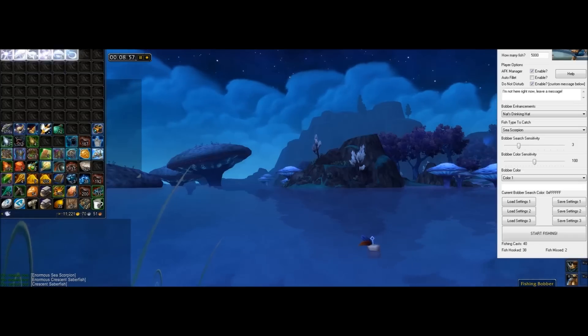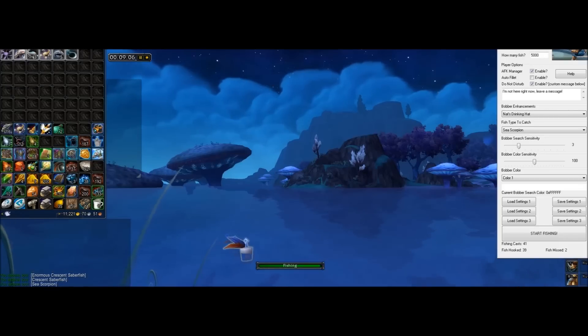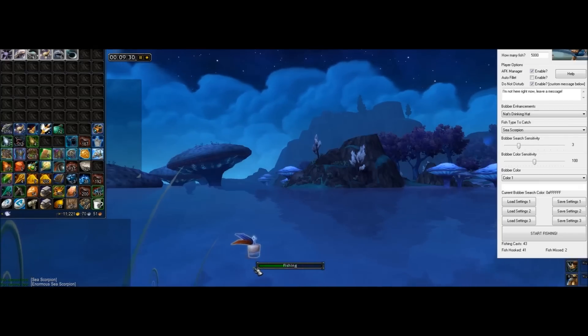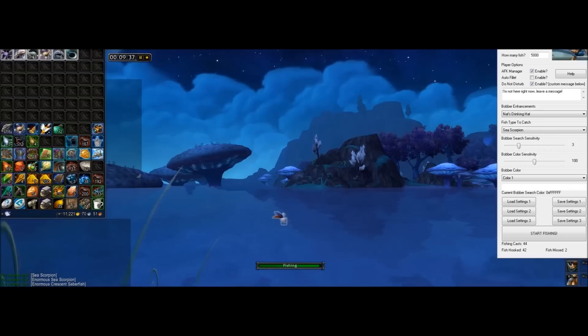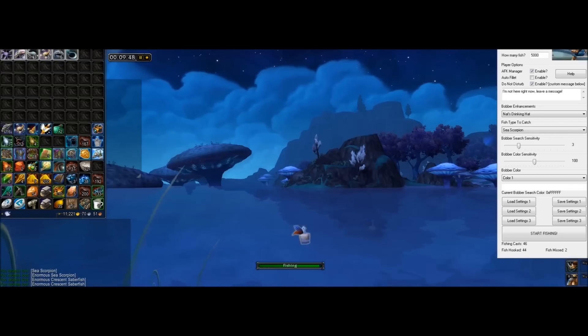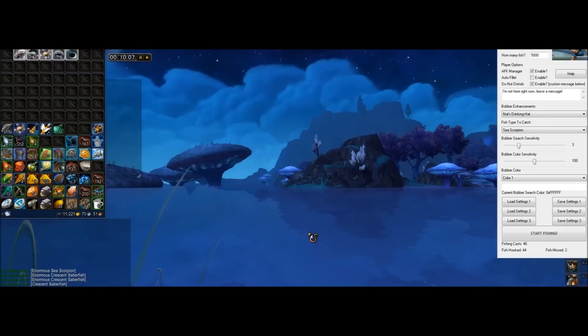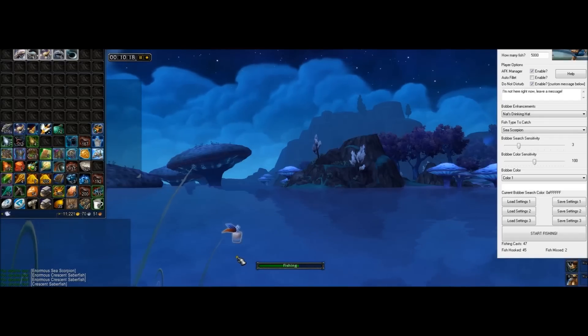On the right side of the screen you can see the program again. The bobber enhancements show Nat's Drinking Hat and Sea Scorpion bait set up. When the program is looking for the bobber, there are two things it's looking for: the color of the bobber, and then how sensitive it should be about movement before it makes a catch. Right now I'm set for a sensitivity of 3 and a color sensitivity of 100, currently looking for the color white.